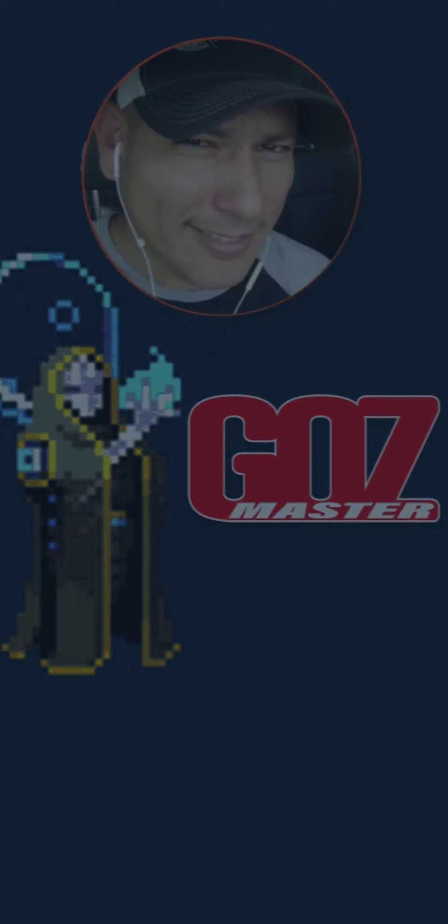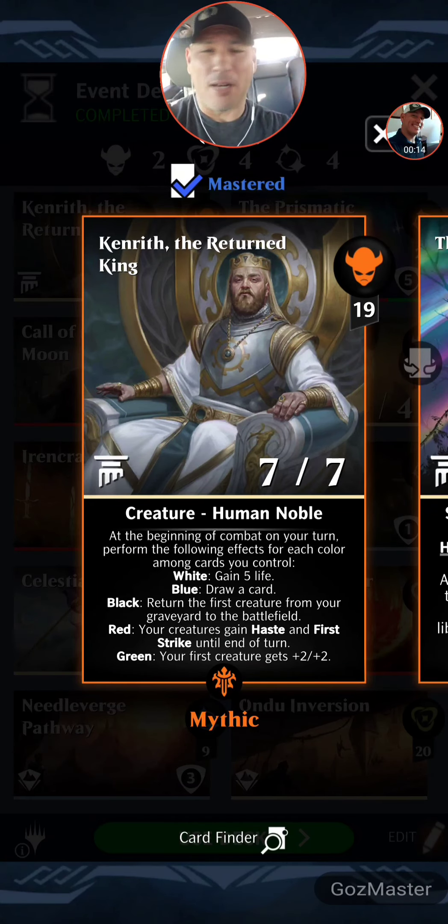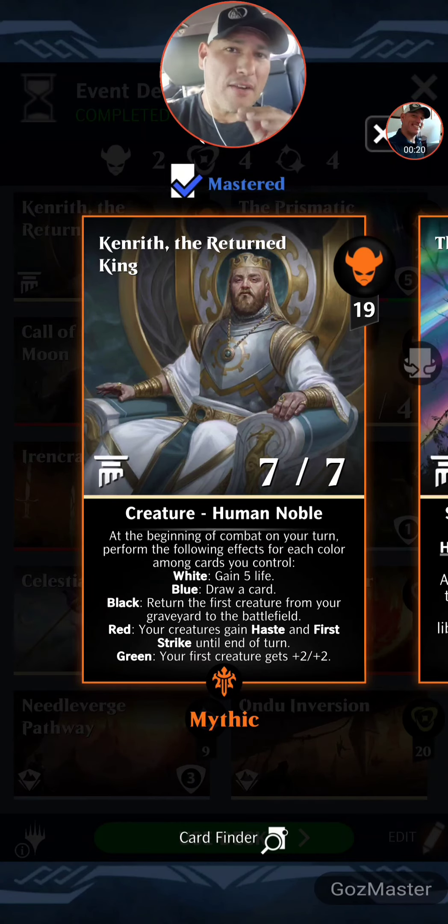What's up nerds, the king has returned. God's Master here with another Magic: The Gathering Puzzle Quest. Today's quest: the return of the king — Kenrith the Returned King. Yes, I know he's from an older set, he's from Eldraine.